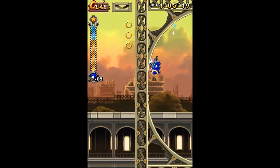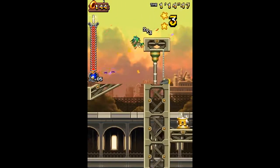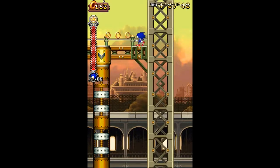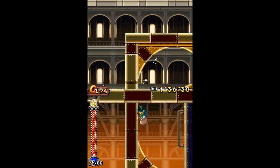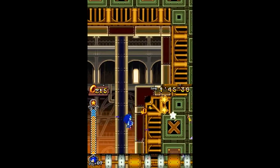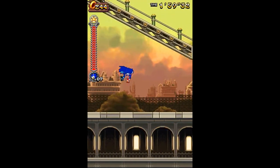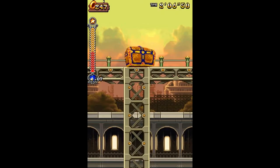Il y a une petite nouveauté aussi : l'espèce de deltaplane avec des réacteurs, qu'on active avec la croix directionnelle vers le haut. C'est pour vous montrer que ce Sonic Rush Adventures n'est pas complètement scripté — on peut rater un looping, contrairement à Sonic 2006 où c'est scripté et ça prend le looping parfaitement... ou plante la console si ce n'est pas scripté.